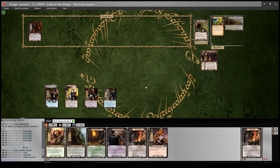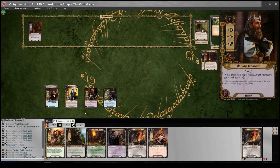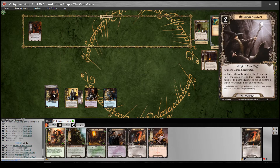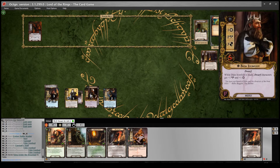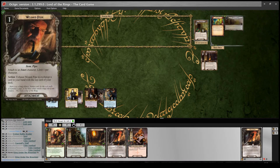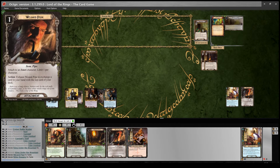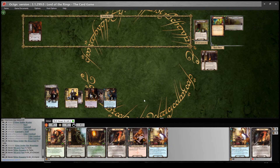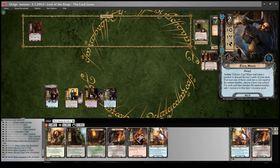I draw Erebor Battlemaster. I would quite like to play King Under the Mountain since I don't need the Wizard Pipe right now. I'm going to give a resource to Dain Ironfoot with Gandalf's Staff, then spend 2 to play King Under the Mountain onto Dain Ironfoot and use it to look at the top two cards of my deck — I can discard one and add the other to my hand. I'll discard the Wizard Pipe since I don't need it, and add Bilbo to my hand. Because I know what's on top of the deck, I think I can safely mine.